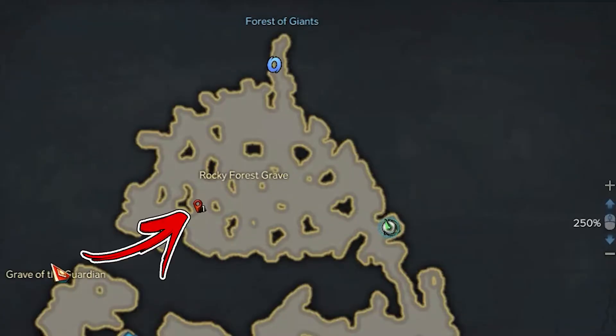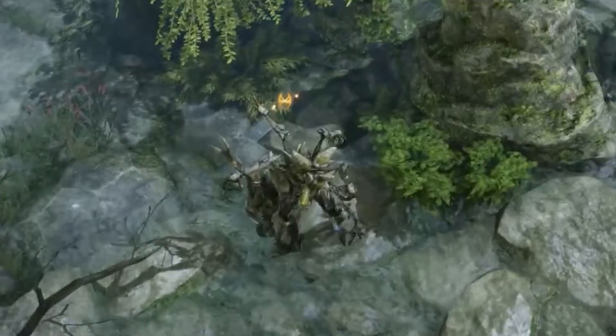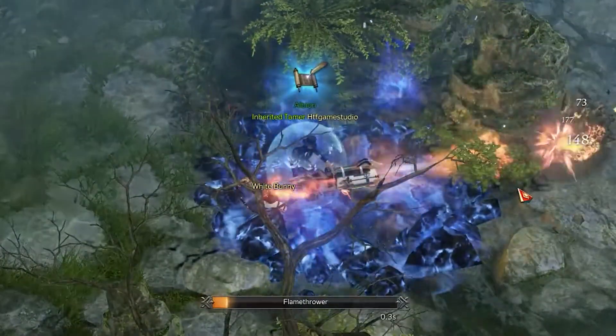From there, go to the left until you reach the second-last dark area in the map, where under the rock formations you will find a tree monster that has the Elite icon on top of its head. It is exactly the one you need to defeat in order to complete this Adventurer's Tome objective.